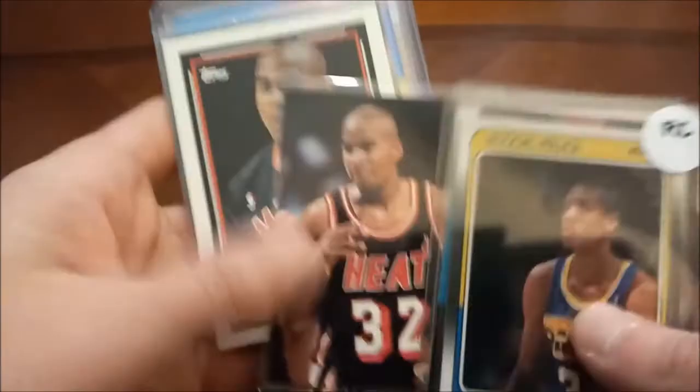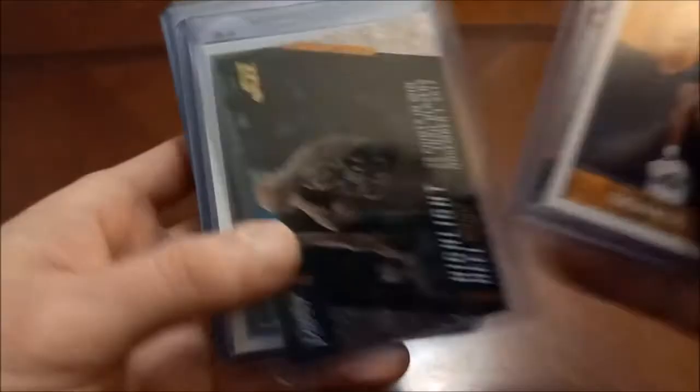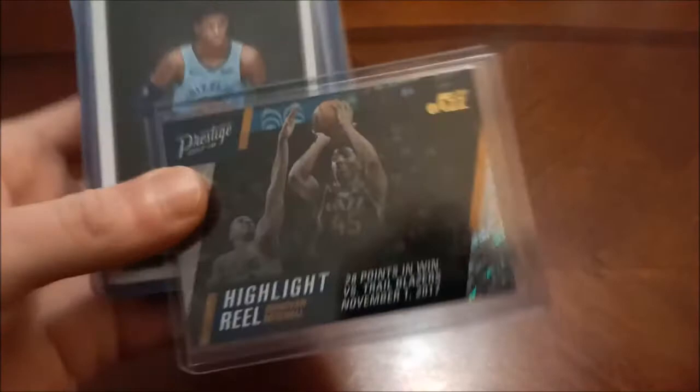And then Donovan Mitchell red and yellow rookie, there's his Rookie Kings. Out of all the players around the league that are not on the Celtics, Donovan Mitchell is one of my favorites. There's his Hoops, Prestige, here's a Prestige insert, and this is like a parallel insert too — I think they call this like 'Rain' or something along those lines.